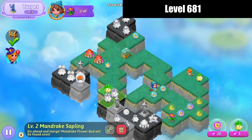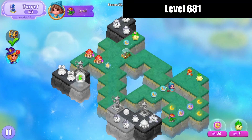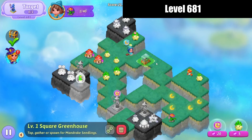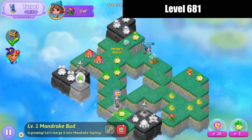Make this mandrake sapling merge. Bring that mandrake flower bud up. Bring that combo star down. Bring these guys out, bring these moon orb ones down and merge those. Harvest some more off of this greenhouse so that we can do a five merge with those seeds. There — merge those, bring those buds down.